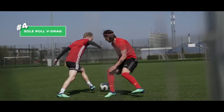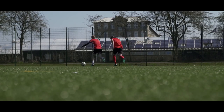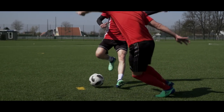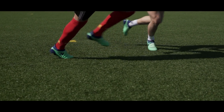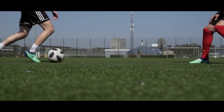Number four: the Soul Roll V-Drag. Use this move if the defender blocks the direction you want to go in. First, take a touch away from the defender, and then drag the ball back with the foot that's furthest away from him. And finally, push it away from him with the sole, creating a V-motion. And if you can do this at speed, you'll be able to turn on the spot, just like Salah.